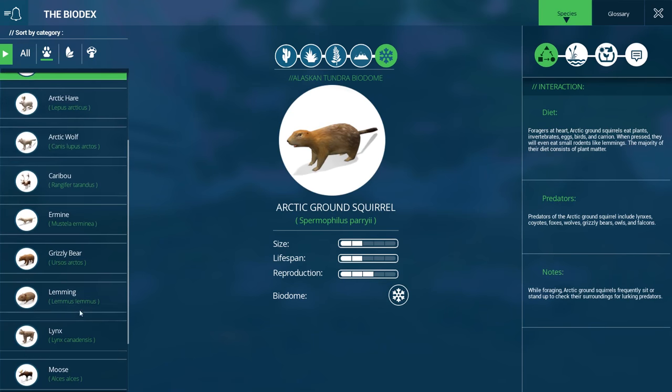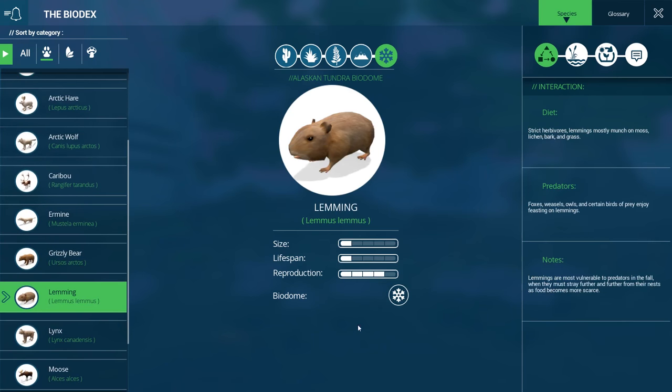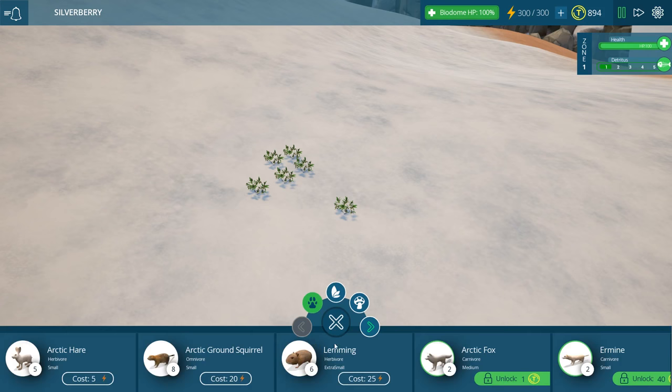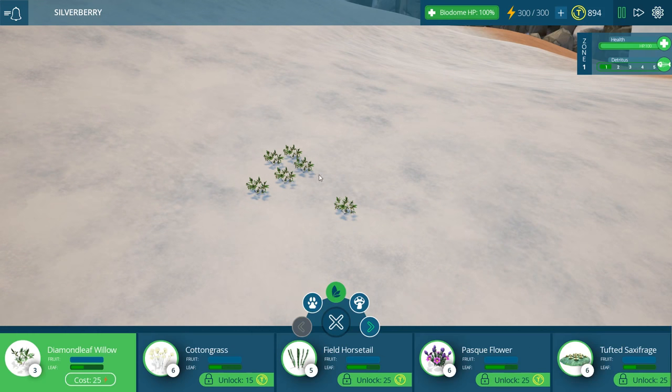We want to watch out for those ground squirrels because they may come over and eat our precious lemmings. Look at the reproduction stat on lemmings — they will probably reproduce pretty quickly. Female lemmings experience postpartum estrus, so they may be open to mating again shortly after giving birth to a litter. Kind of reminds me of guinea pigs — they do the same thing, so if you get a male and female guinea pig by accident you can end up with many babies.